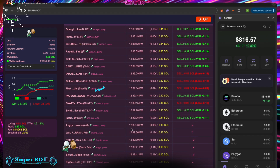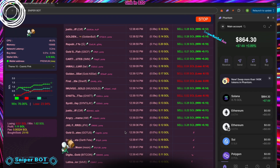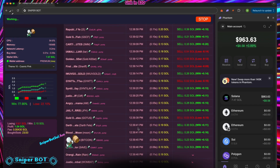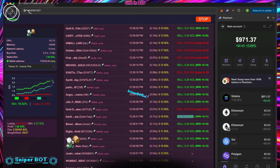Video timeline: 0:00 Intro to Solana MEV Bot Power. 0:15 Pump Fun Sniper Bot Essentials. 0:30 Detailed Wallet Setup Guide. 0:45 Live Auto Trading Demo. 1:00 Pump Fun Strategy Secrets. 1:30 Advanced Sniping Techniques. 2:00 Pro Tips for DeFi Success. 3:15 Final Strategy Wrap-Up.